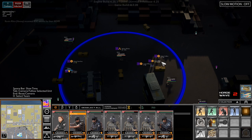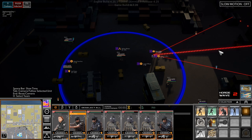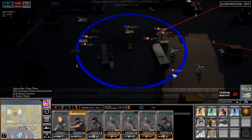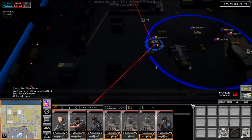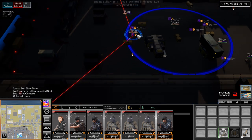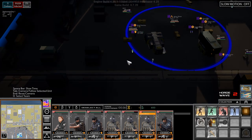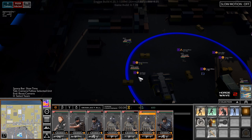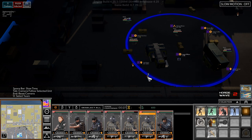Kevin, can you reload please and set up here again? We don't have enough for another turret or anything. So we're out a turret down here, which is not good. Logan, why don't you come down here and provide some cover - and Joe as well. Logan, you are slow.